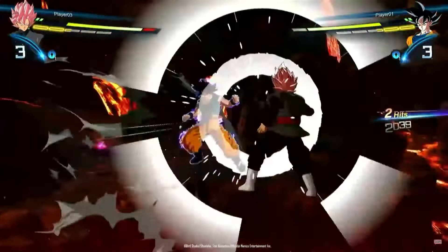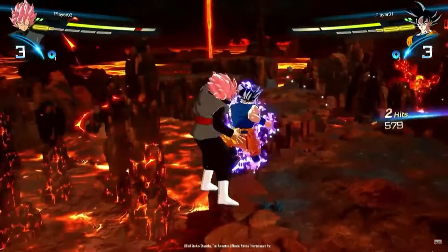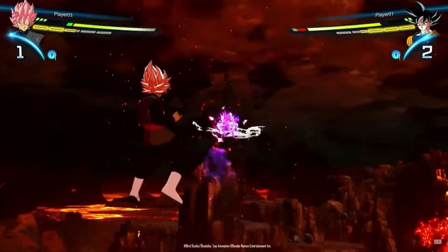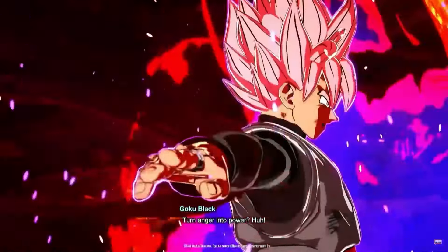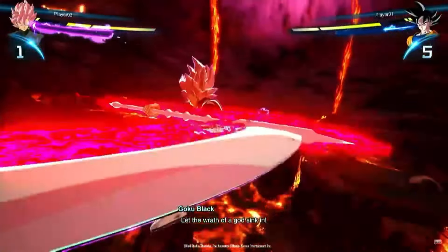We also know that Goku Black has a Charged Ki Blast that is a scythe. We know it's not a super attack at all — it's just his Charged Ki Blast, because it has a unique wind-up that shows it's clearly being charged up. So that's really cool. Again, we got to see lots of Goku Black — we got to see the Kamehameha and the Divine Lasso in the trailer, and we got to see his ultimate attack.